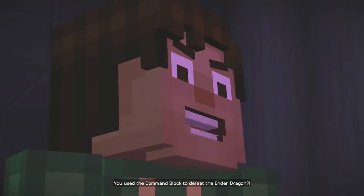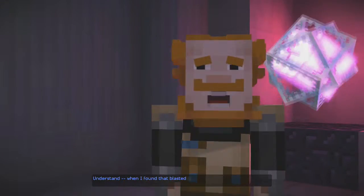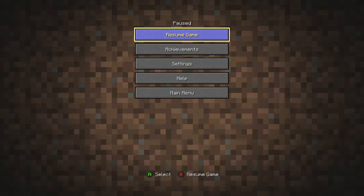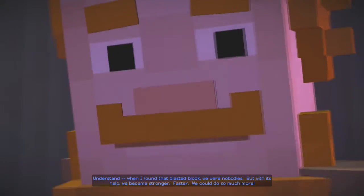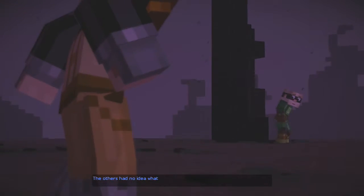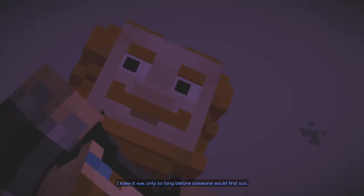You used the command block to defeat the Ender Dragon? I'm afraid so. Understand — when I found that blasted block, we were nobody. Nothing built can last forever, and every legend, no matter how great, fades with time. With each passing year, more and more details are lost until all that remains are myths. Half-truths — lies, to put it simply. But with its help, we became stronger, faster. We could do so much more. The others had no idea what I was doing, yet the more I used it, the more we came to depend on it.